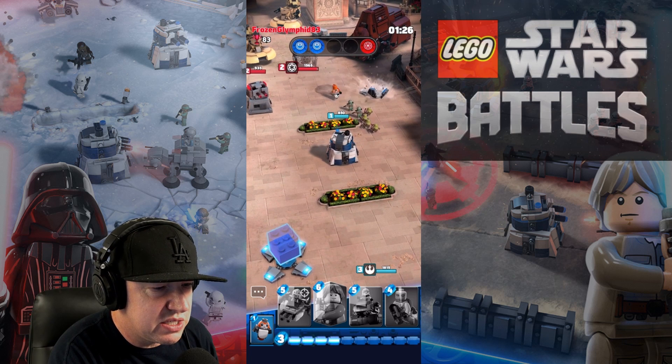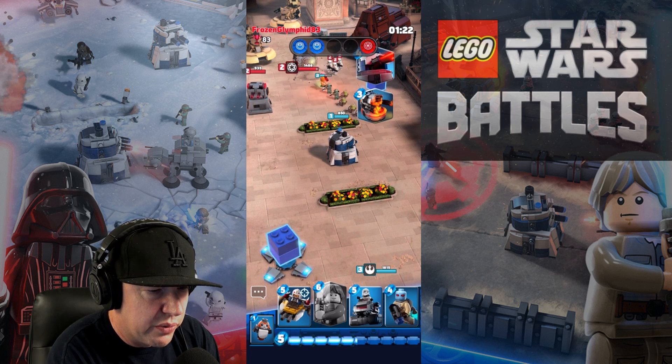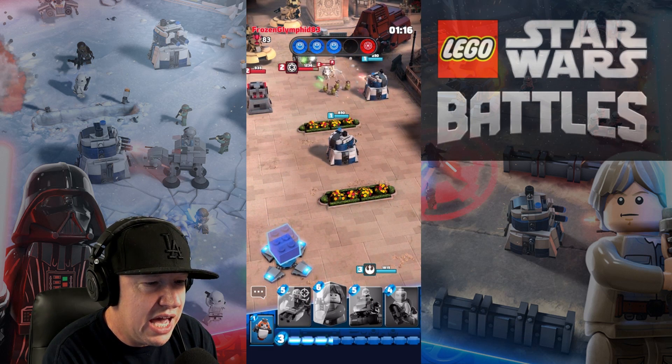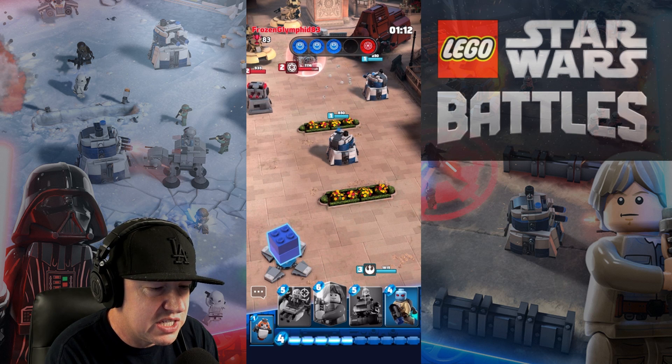Are we going after the base? 1500 health. Oh yeah, let's do a full push right here, go all the way up. Look at that - taking the troops. Ewoks taking one for the team.